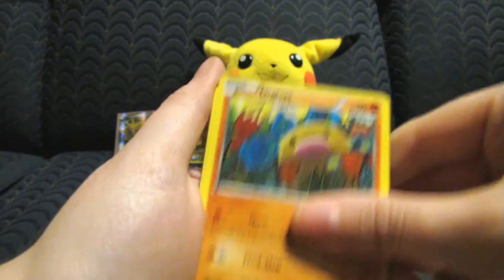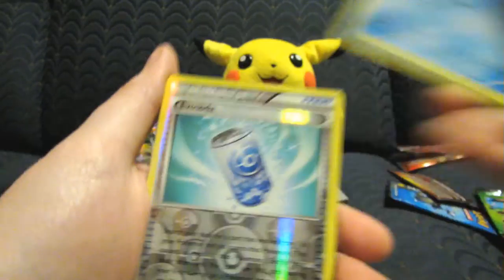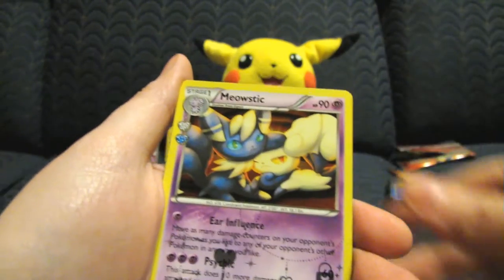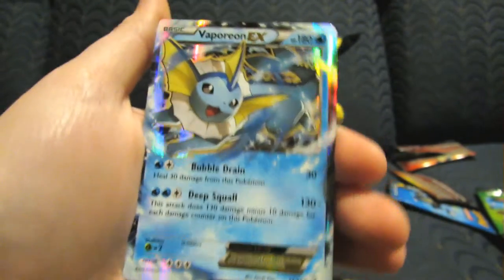Next pack: Shroomish, Max Revive, Golbat, Ponyta, Diglett, Energy, Grass Energy, Shellder, Evo Soda Reverse, Meowstic — yes! And a Vaporeon EX! If we can get another Jolteon EX that would be awesome.